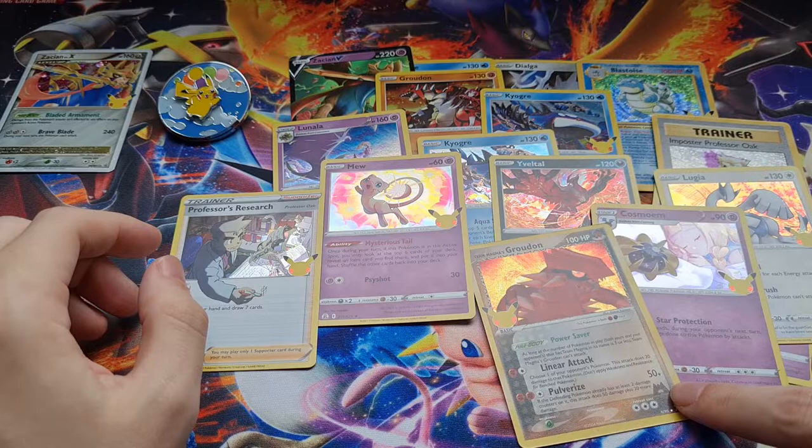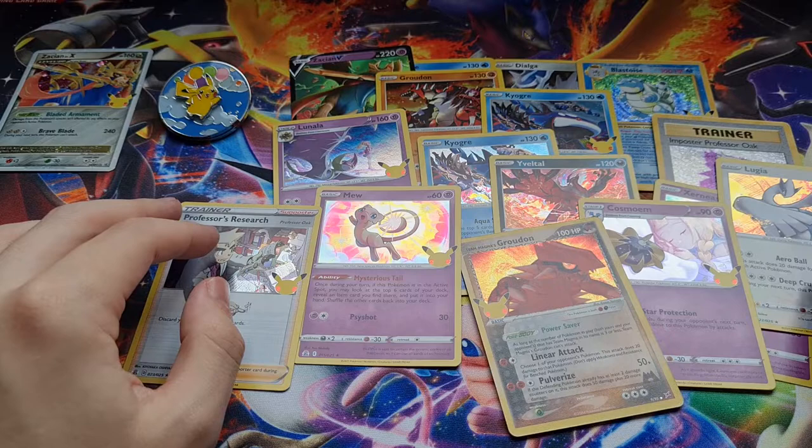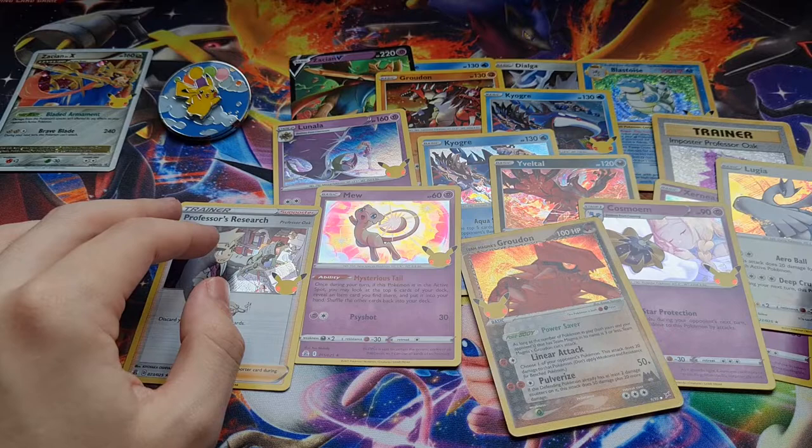I'm guessing what we're probably still missing then is a Team Aqua's card, a Cosmog, a Charizard, and Ho-Oh, and a Zamazenta V — can't forget about that. Celebrations has treated me quite well so far. Next up we'll likely have the Elite Trainer Box if it arrives first, or the Charizard Dark Sylveon boxes, or the tins on the channel. I'm loving Celebrations so far — catch you guys next time, thank you so much for watching, have a great day, peace!